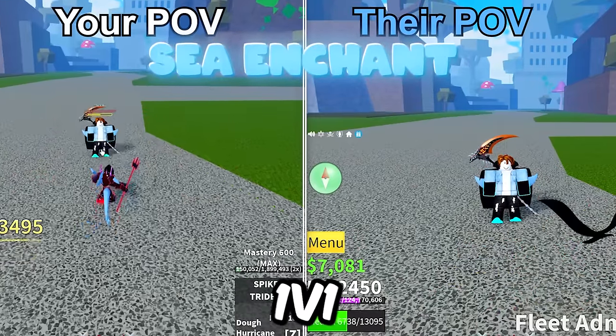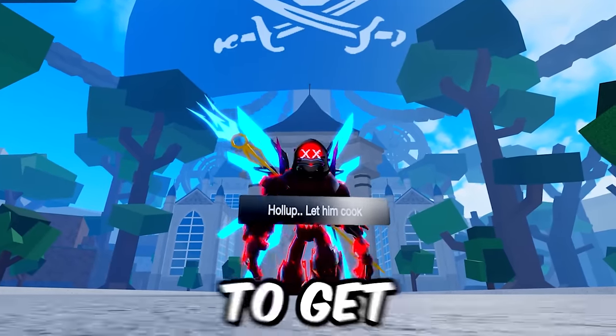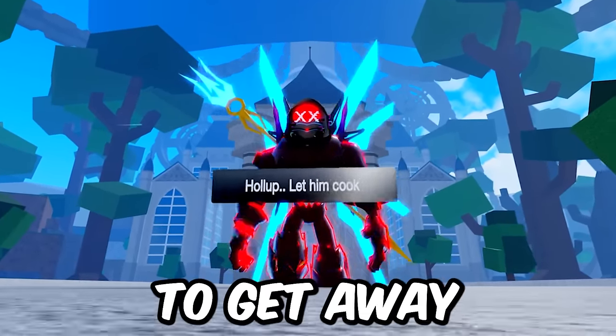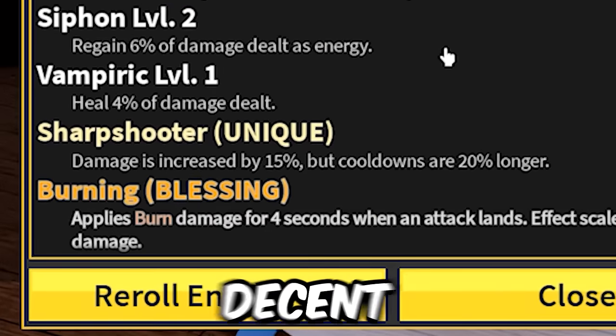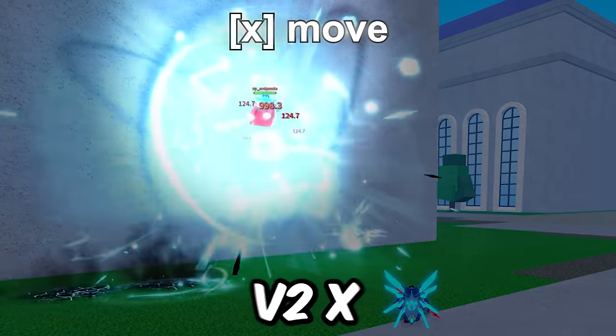Both Curse and Frozen do a good job in 1v1s — either reducing their health regen to basically zero or reducing their movement speed by a lot. If they rely on dashing to get out of your move, it'll be much harder for them to get away. If you're a sword main, Burning does a decent chunk of extra damage, so that might be worth it, especially with the multiple hits of Pole V2X.